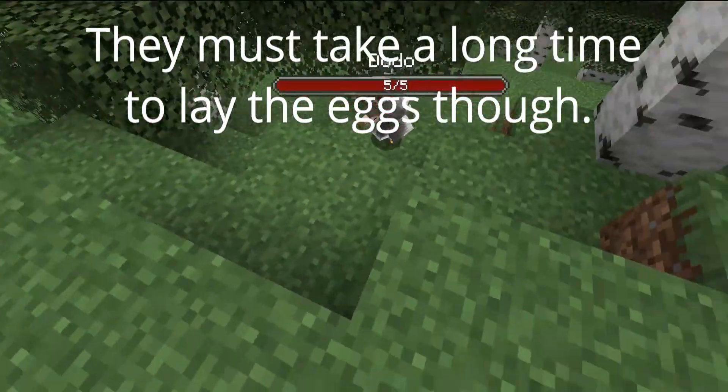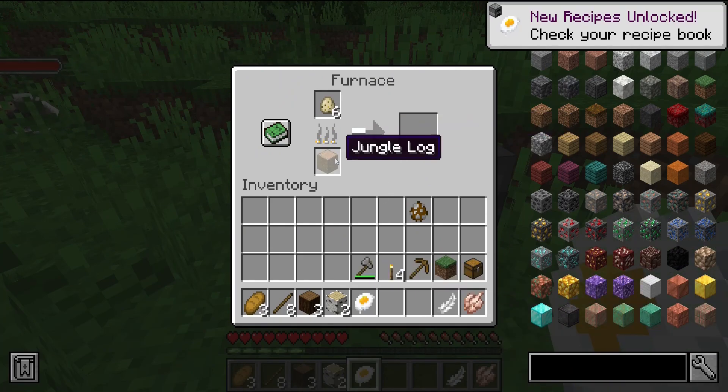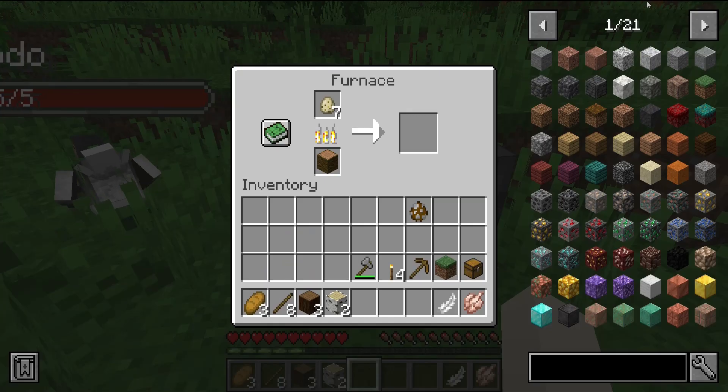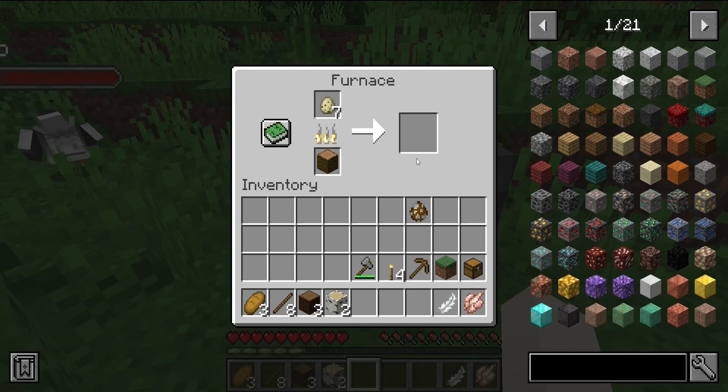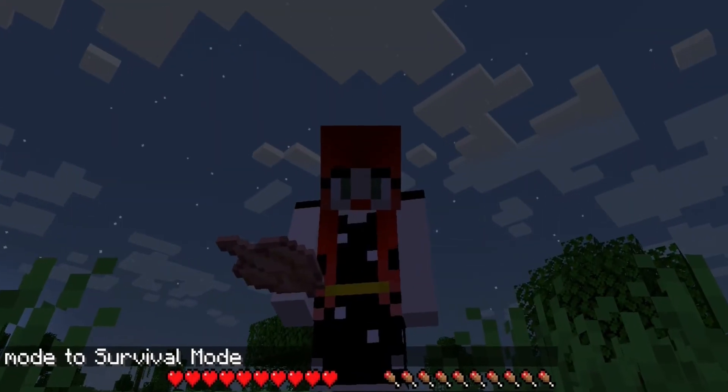They do lay eggs, but these aren't like chicken eggs — throwing them won't hatch them. You can combine eggs to make a Dodo egg crate. You can cook and eat an egg. You can also cook a Dodo that you've hunted, as well as gain a feather for your inventory. Dodo meat is even better than chicken.